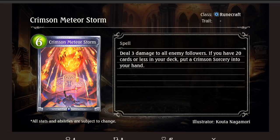Moving on, Crimson Meteor Storm, Silver spell for Runecraft, 6 playpoints. Deal 3 damage to all enemy followers; if you have 20 cards or less in your deck, put a Crimson Sorcery into your hand. Historically, the 20-cards-or-less stuff hasn't really seen play outside of arena and Take 2, and I don't think this is going to change with this card. Good AoE clear, but it's a bit expensive for a turn where you're not doing much else, unless you Spell Boost stuff to 0 and then play things after. I'm not super convinced on this.